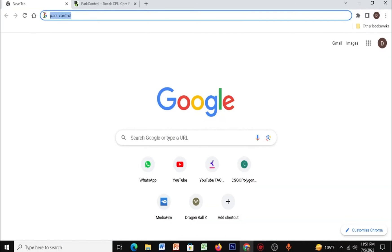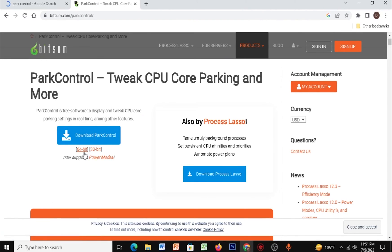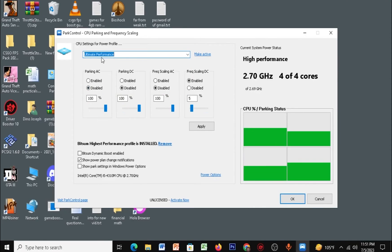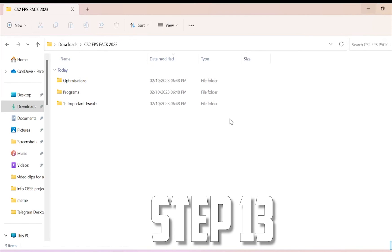Open your web browser and type in 'Power Control.' Click the first result. If you're on 64-bit, download that version; if you're on 32-bit, download that one. Install it, then type in 'Power Control' to open it. Set it to Ultimate Performance and click Apply, then OK. It runs in the background so you don't need to open it every time.